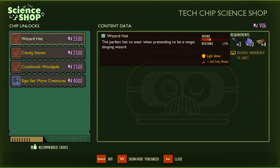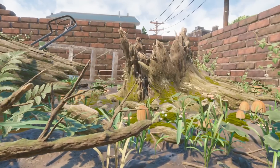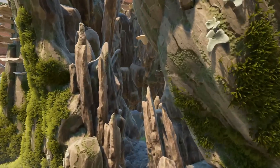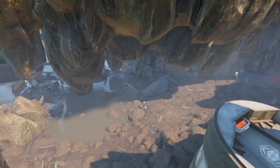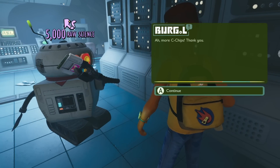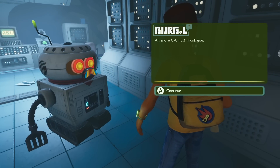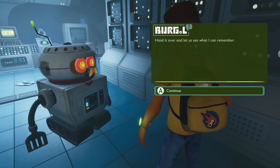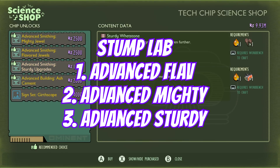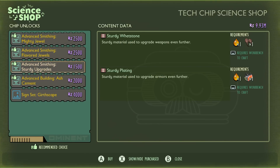The stump chip is in a hidden laboratory and is one of the biggest parkour challenges in the game. It's pretty advanced to access — you need to defeat the assistant manager and activate your doorway, so look up one of the guides for it. You'll get a whopping 5,000 science points when you turn this one into Burgle. This unlocks more advanced materials for upgrading — now we're talking end game gear, level eight and nine weapons and armor. You get the advanced smithing mighty jewel and advanced flavor jewels to really go to town.